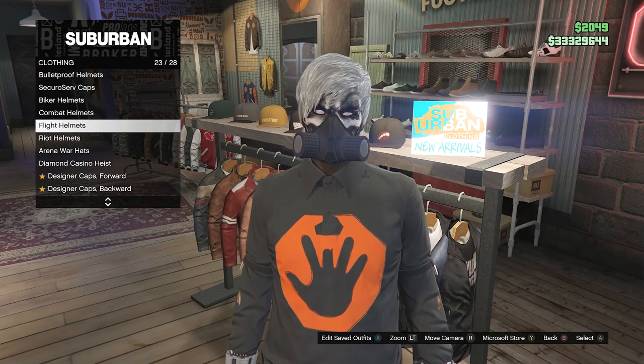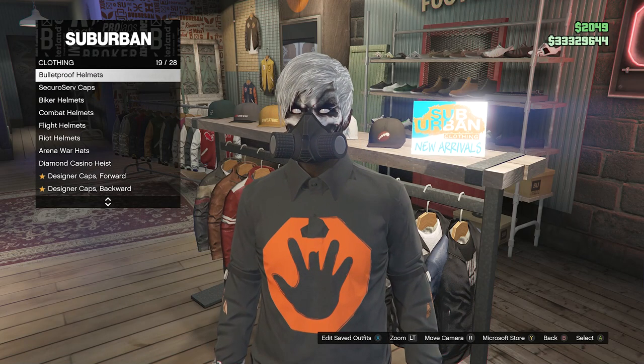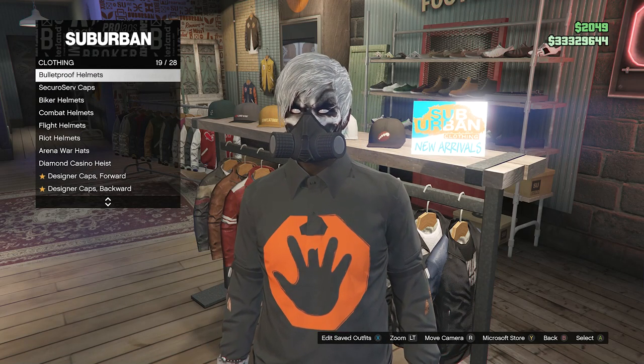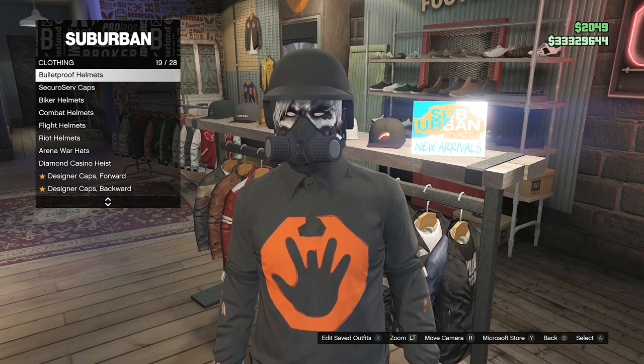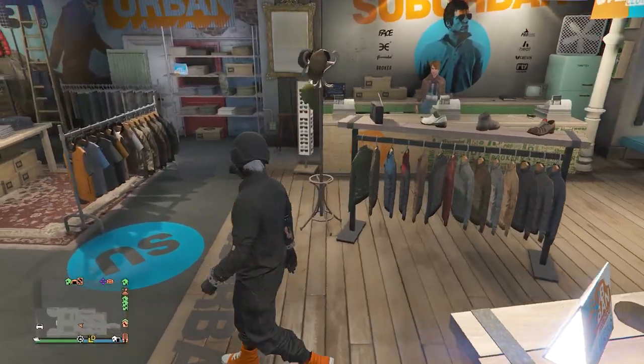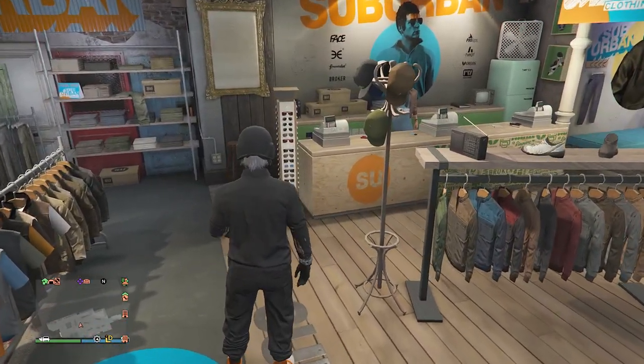After equipping the rebreather, go back to the clothing store. Go to Hats — as you scroll through you will see your logo comes back. Go to Bulletproof Helmets on slot 19 and equip the black bulletproof helmet. Back out of Hats.